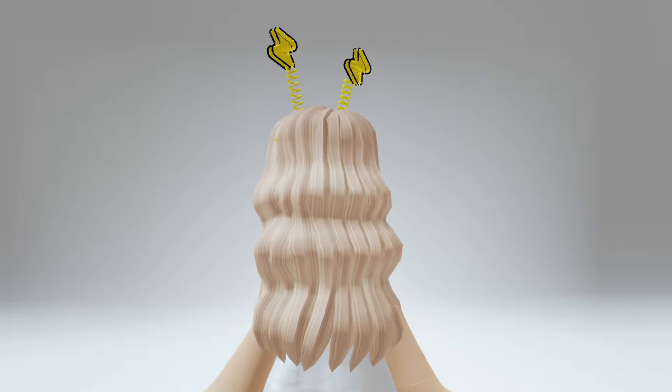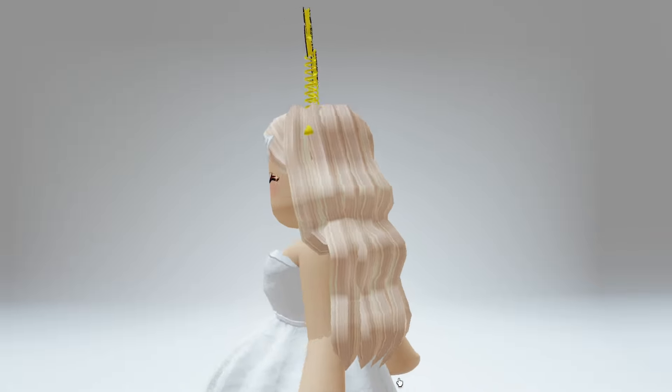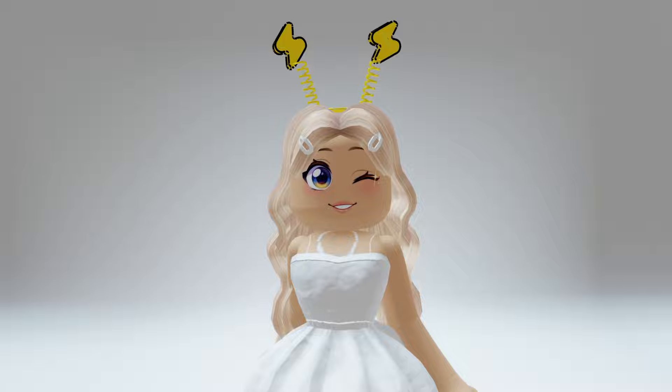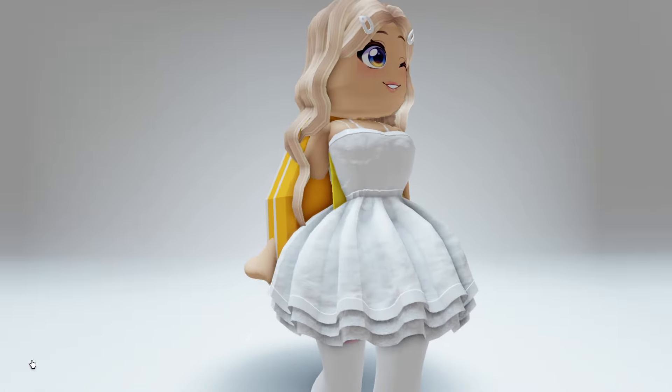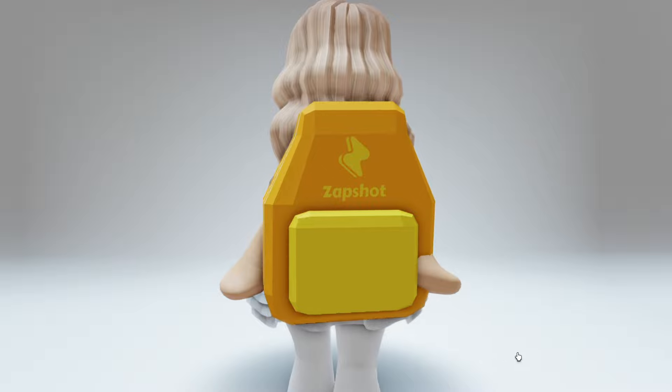Hey besties! Check out these two new completely free UGC items that have over 3,000 still available — the Lightning Bowl headband and matching backpack. I'm going to show you how to get both. Let's go!